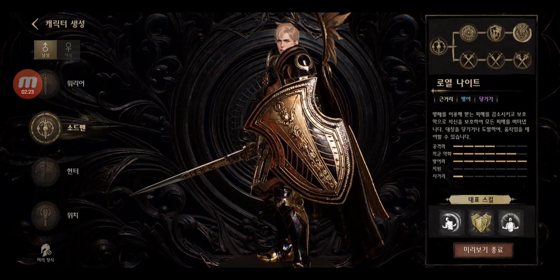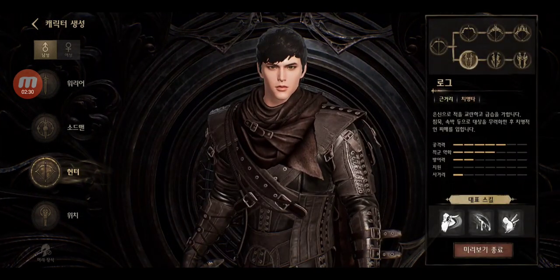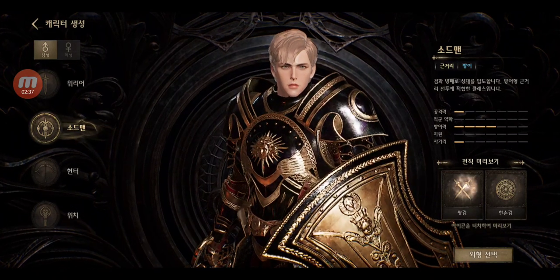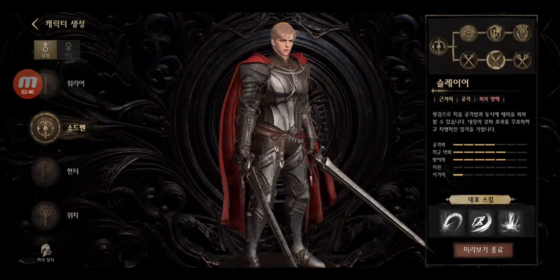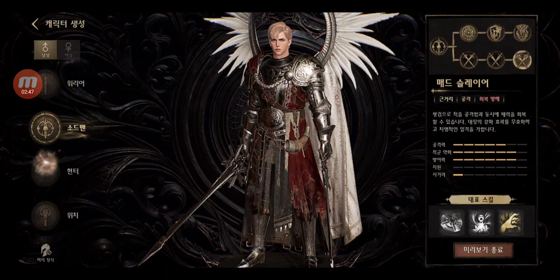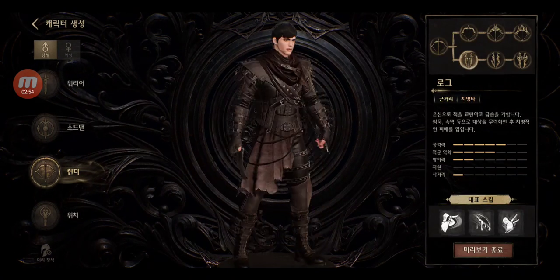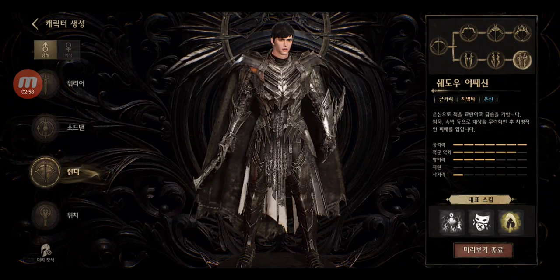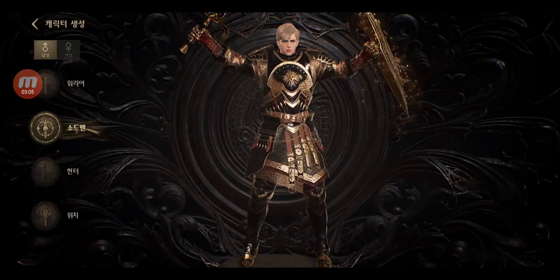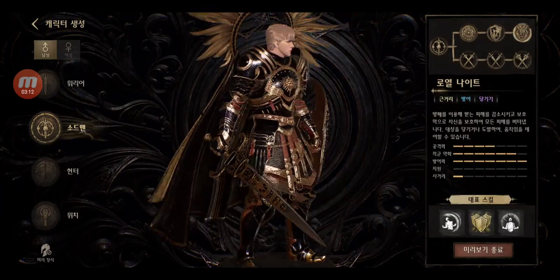Nice. Next one is the Archer — and again, you can go with daggers. This is dual wield with two long swords, looks cool. So this is the assassin path — either archer using a bow, or use the daggers as assassin. That's a cool armor right there. They look really cool.